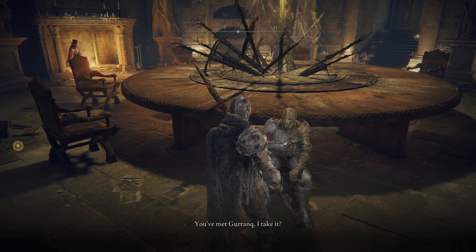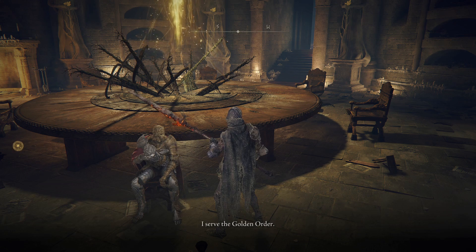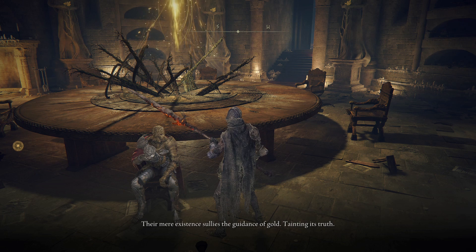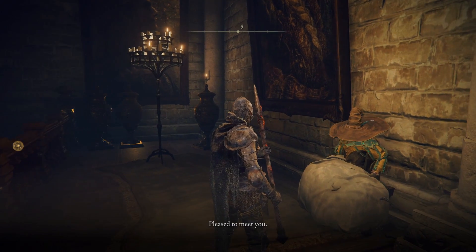Whether the player first met D by Summon Water Village or in the Roundtable Hold, he becomes a merchant for the player at the Roundtable after meeting Gurranq. When asked about himself, D explains that he serves the Golden Order and hunts those who live in death because they fall outside of the Golden Order's principles. He sells incantations of the Golden Order fundamentalists, which were utilized by the hunters of the dead and inflict holy damage that can prevent the undead from reviving. D is entirely devoted to the Golden Order, and his hunt for the origin of the mark of the centipede is just one more step towards the Golden Order's perfection.